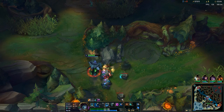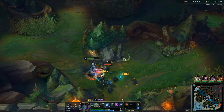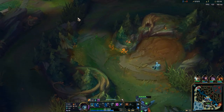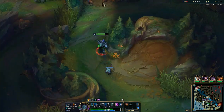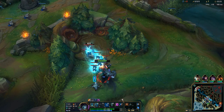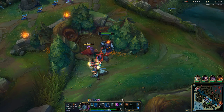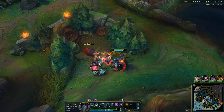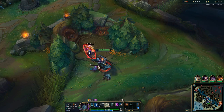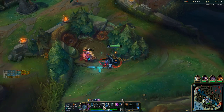Oh, I just realised I screwed that up as well — that's horrible. I should be able to raise them off on the way anyway. So we raised 3 ghouls but we're about 3 seconds slow there, which sucks quite a lot. Just make sure if you do play jungle Yorick, optimise your clear. It's the most important thing. Most of the time I do it really well — this game is an exception.